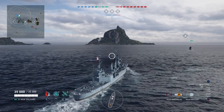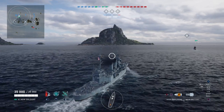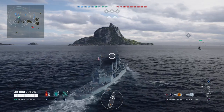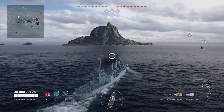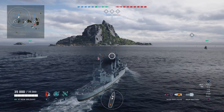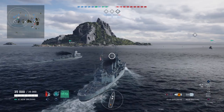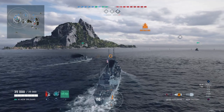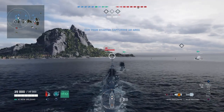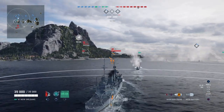Greetings fellow captains and welcome back to World of Warships. Today we're taking the New Orleans out for a spin. The New Orleans class cruiser was the last type of cruiser to come under the treaty laws that prevented ships being over ten thousand long tons. The New Orleans itself is a very famous ship, being one of the highest decorated vessels of World War Two, receiving over 17 battle stars, along with sister ships the San Francisco and the Minneapolis.